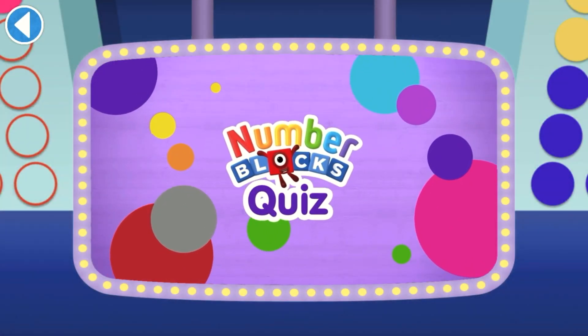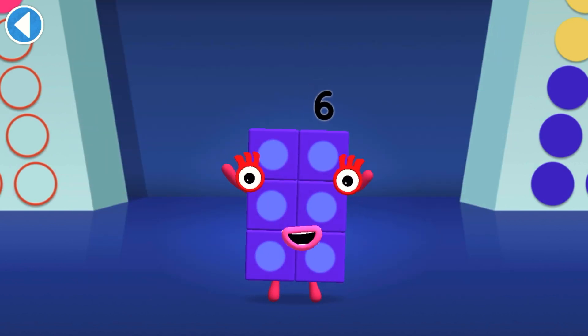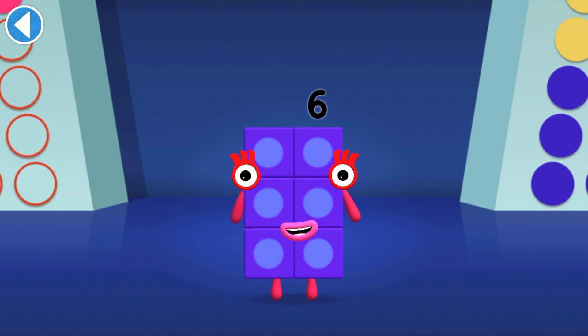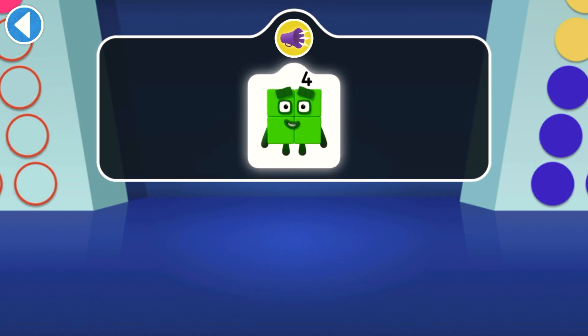Number Blocks quiz! Hello there, it's me, Number Block Six. Get ready to win my super shiny stars. Try the quiz and be a maths whiz. Tap on the right answer. Four likes to be square — which shape is square like four?